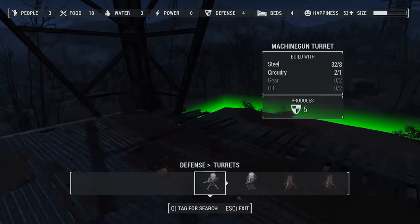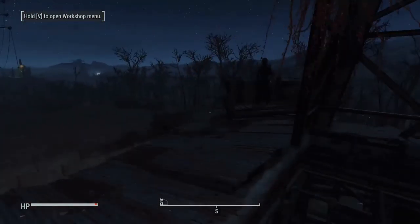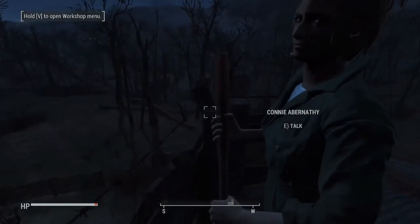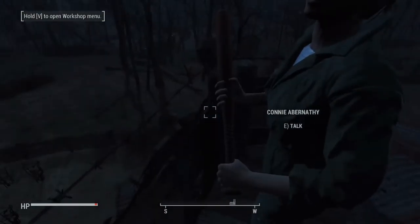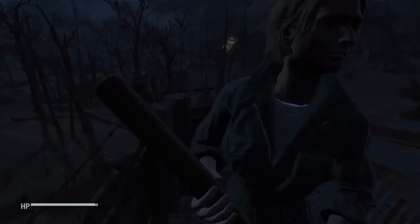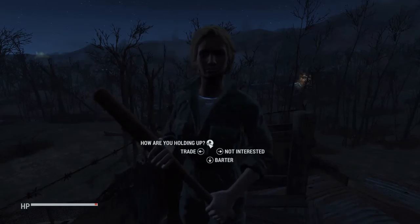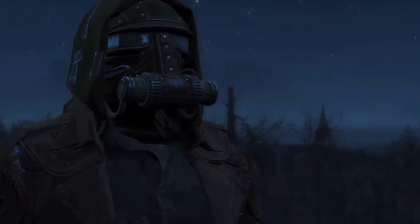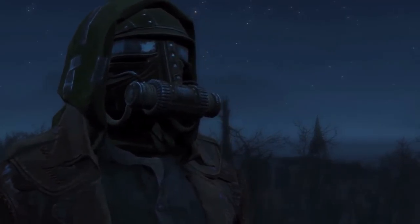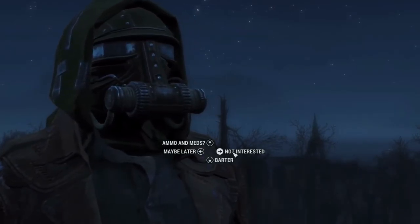Let's build another guard post. Where was the guard post? Let's build a guard post — I guess I can't place it there. That's strange. Let's exit and go back to first person. 'Never seen hard work before?' You want to buy or sell something?